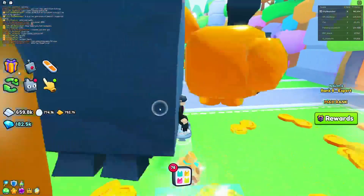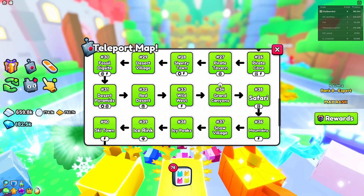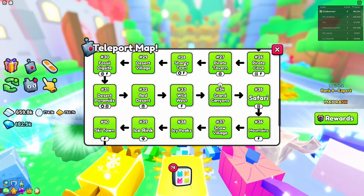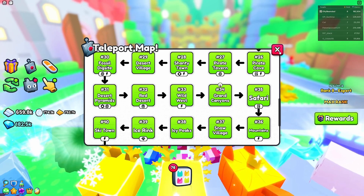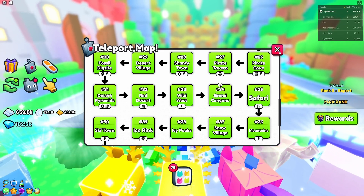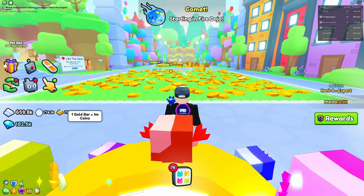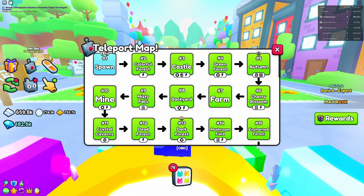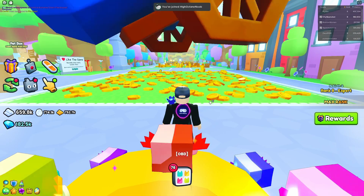Make them gold and then make them rainbow so you can condense everything. Then you want to be teleporting over to Shanty Town, which is World 28. My internet connection went down, which is why this wasn't working. A few moments later - okay, service has resumed. We did have an internet glitch, so let's go now to Shanty Town.